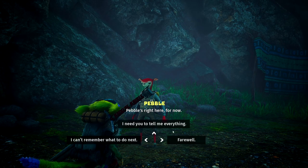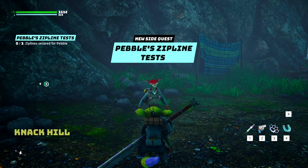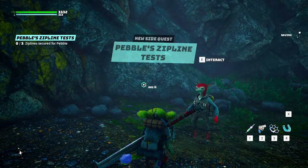If you talk to Pebble again and offer your services, he will state he needs more help — this time involving finding good zipline locations. Accept this second quest from him.